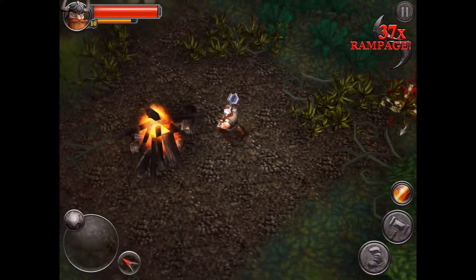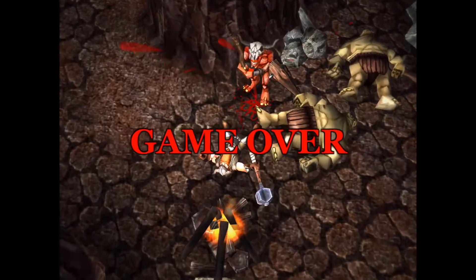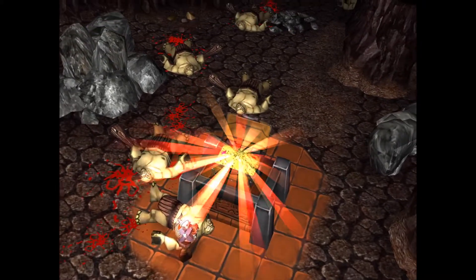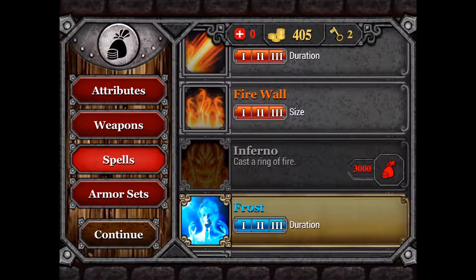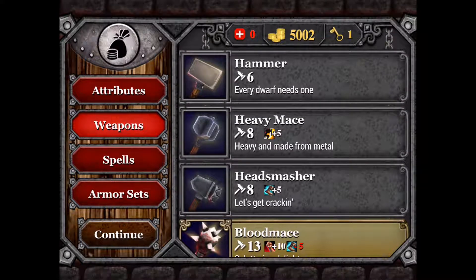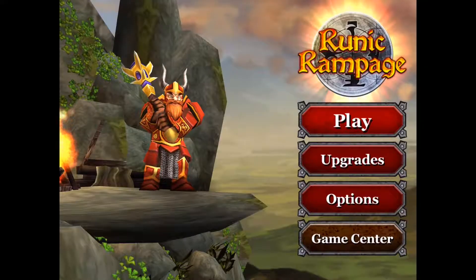Each enemy that you defeat will either give you coins, health, or powerups. Trust me, there are times where you'll be like, 'I don't want your stinking coins or powerups, just give me some health.' At the end of every level, there's a treasure chest guarded by hordes of enemies. After you defeat them, you get to loot the treasure chest and get coins, jewelry which you convert into coins, and clothing. You'll use all these to upgrade your attributes, weapons, spells, and armor sets — this is where the RPG elements come into play. I was so into this game and I didn't rest until I pretty much had everything you could get. In the end, you could end up with a super cool dwarf.